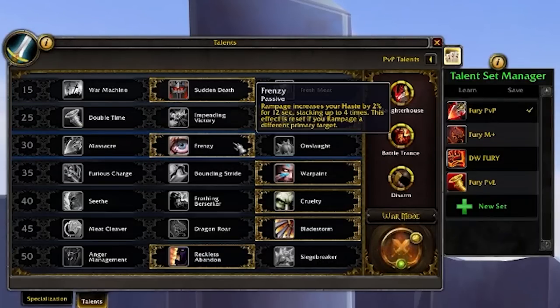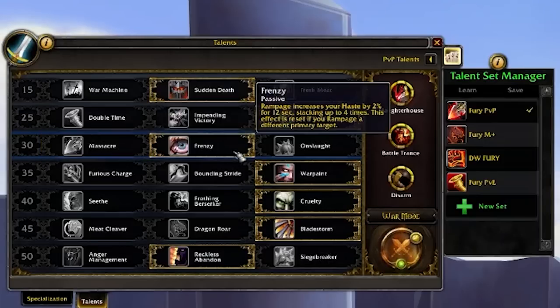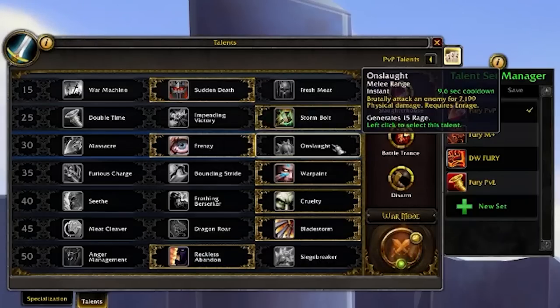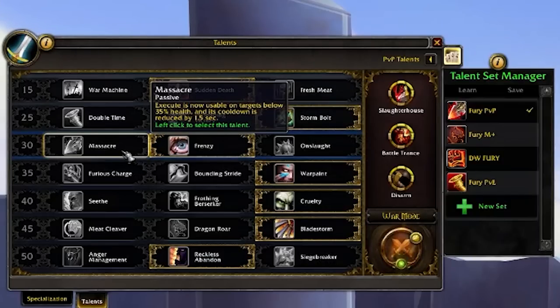This third tier is fairly well locked in for Frenzy. In BGs you could play Massacre if you're just trying to collect killing blows, but generally for PvP you want to play Frenzy — it allows you to train one target down, stack up a ton of extra haste, and stack up a ton of damage and healing debuff on them. It's a little bit too good to pass up for Arena. Onslaught doesn't seem to be the way to go for PvP. Maybe play Massacre if you're just trying to chop stuff down in BGs, but Frenzy for any competitive PvP.